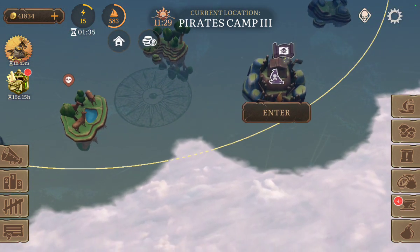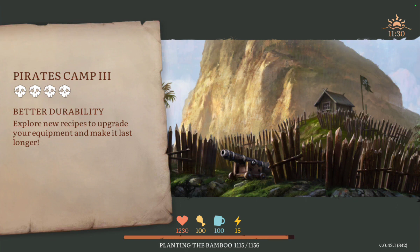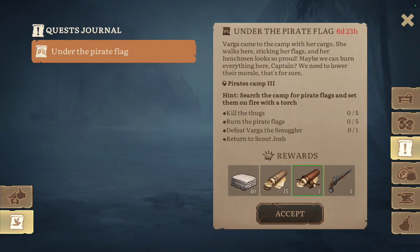Pirate Camps — there are 4 Pirate Camps in the game. You can get tubes as a reward. You talk with Scout Josh, and I have a common tube and an uncommon tube. Let's accept this one.